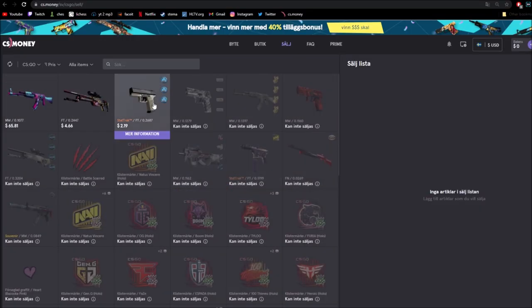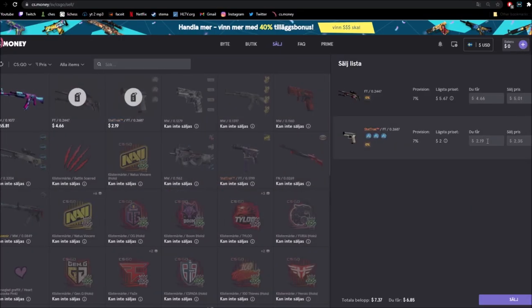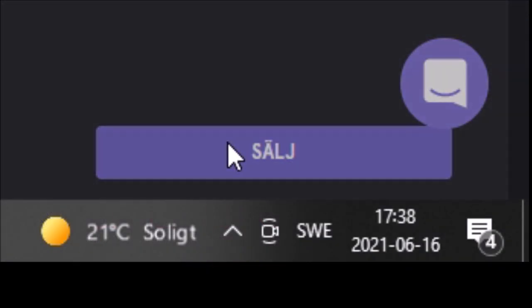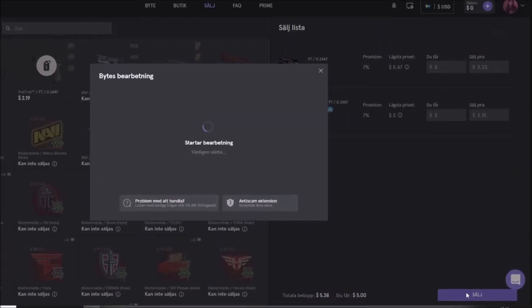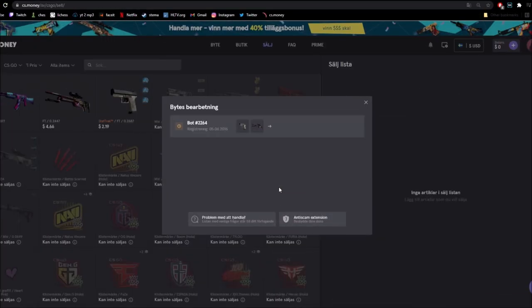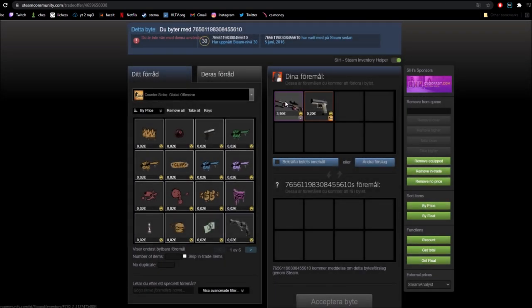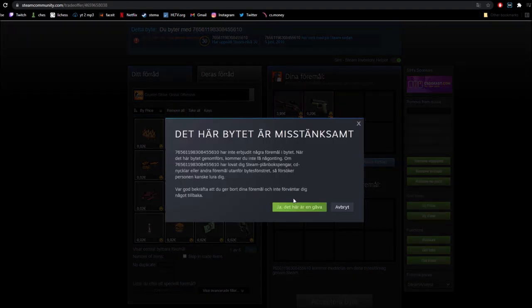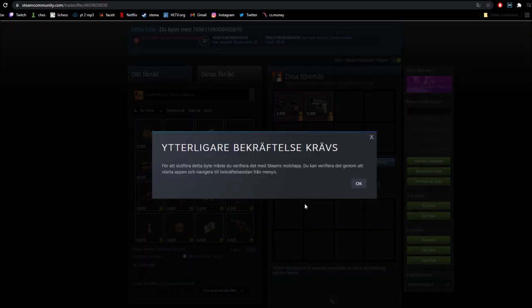You could also sell your own skins — all you do is select your own skins, set the desired price for each item, and then press sell. Wait for it to load. Put in your trade link. Press on the trade offer. Make sure it is the correct bot you're trading with so you don't get scammed. Then return to the trade and accept the trade.